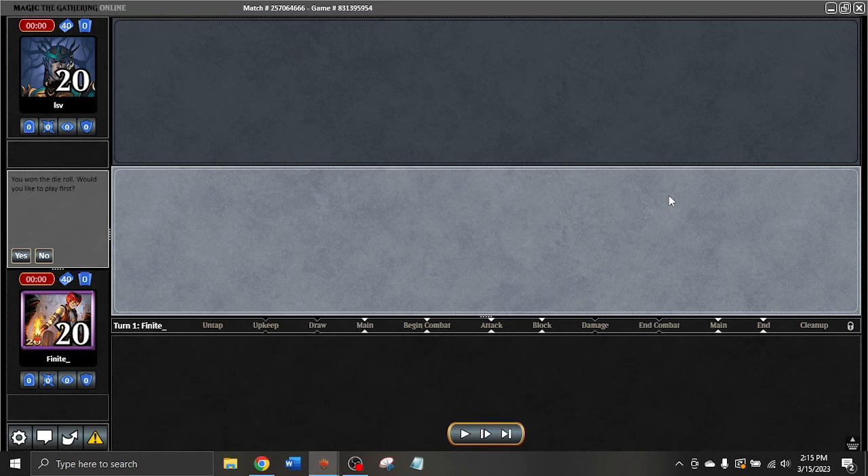Hey everyone, what's up? How's it going? This is Finite MTG, and today I'm going to be doing something a little bit different from normal. I've been playing some Modern Horizons 1 drafts in my free time, and I've actually had two matches against LSV recently. One of them was on his stream, so there's a decent chance a number of you already saw that. Pretty exciting match, and that's the first one we're going to be diving into here, and then the second one is a more recent one that we played off stream. Let's dive into this first one.